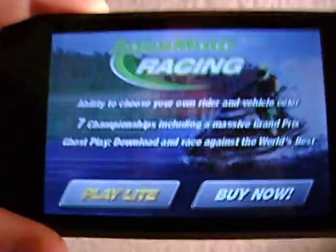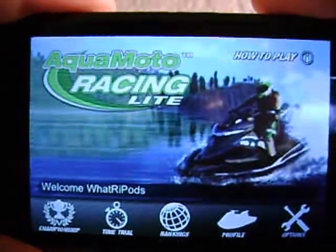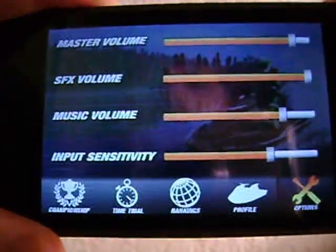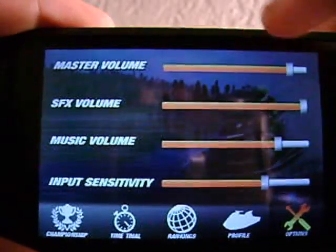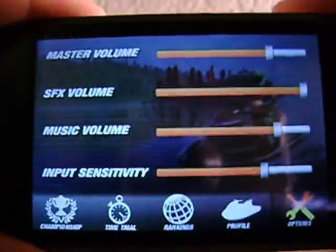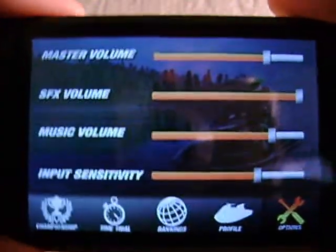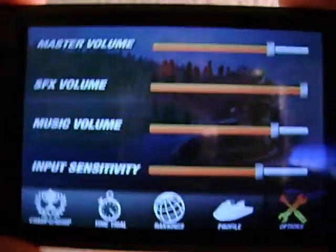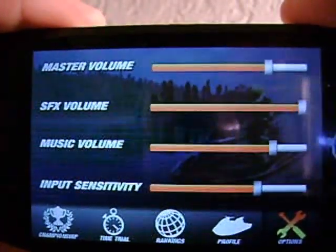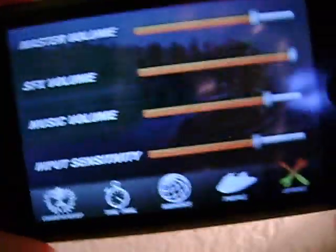So let's go to Play Lite. You can see here it says Welcome, WhatRiPods — that's the profile I have set up. I'm going to show you the options first. We've got our master volume, our sound effects volume, and our music volume. And our input sensitivity, which is basically since this is an accelerometer based game it's just going to be your steering. What this game does really well is the steering because you don't have to worry about accelerating by tilting forward — all you have to worry about is steering left and right.